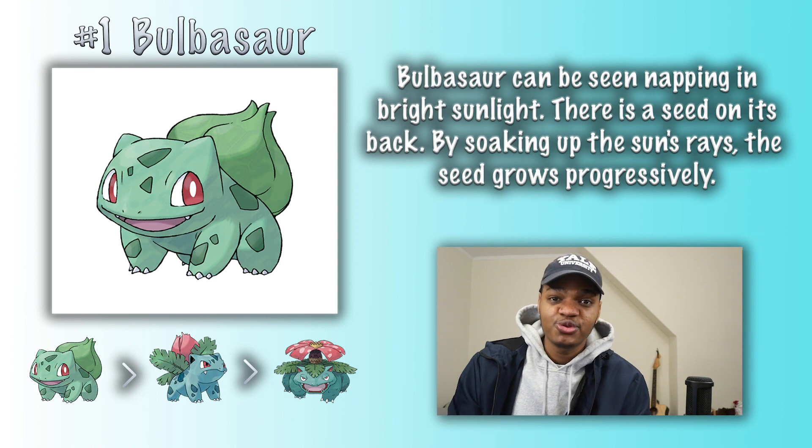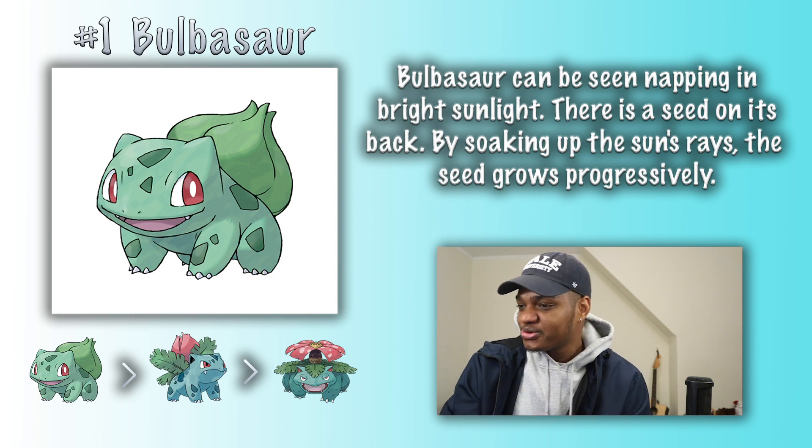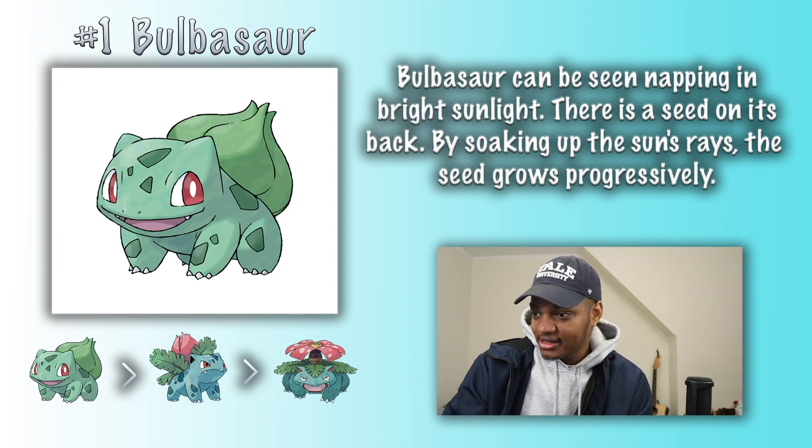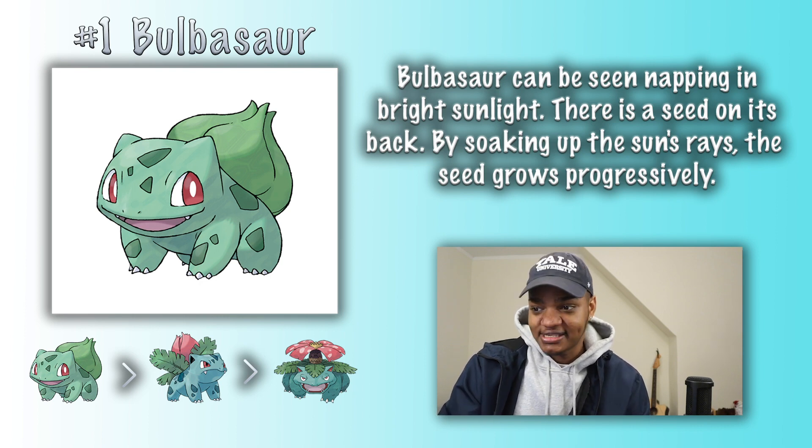Starting right off with Bulbasaur, number 1, the first Pokemon in the National Dex, which unfortunately no longer exists. Bulbasaur can be seen napping in bright sunlight. There is a seed on its back. By soaking up the sun's rays, the seed grows progressively.